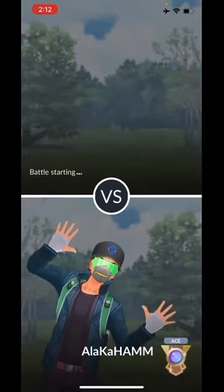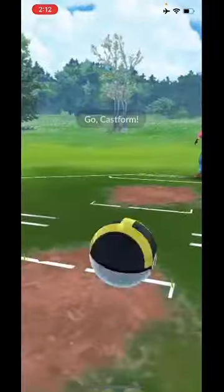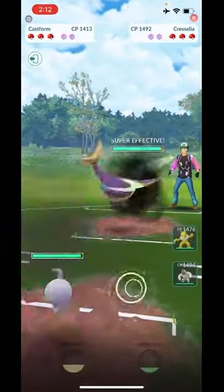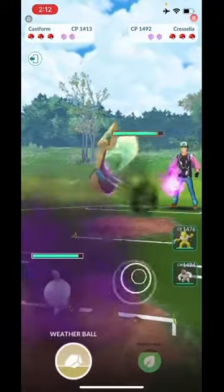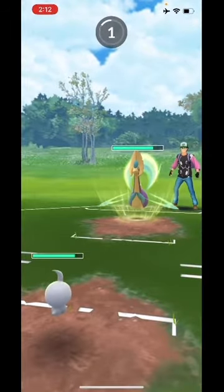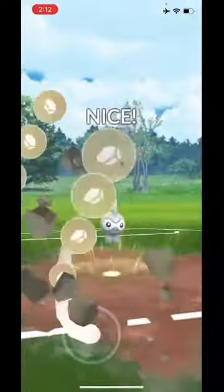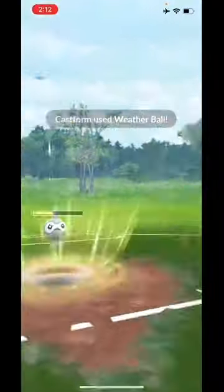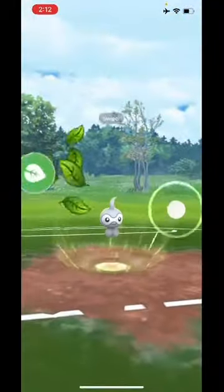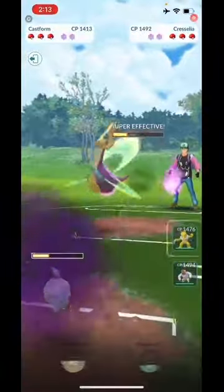That first battle gives you a taste of the power of Castform and the new Weatherball Rock. We took out that Talonflame very quickly, and that worked out really nicely. So here we have Hex running, and Hex is doing a fair amount of damage against this Cresselia — and it is a shiny Cresselia, which is pretty cool. Weatherball not doing that much, so I decided to keep going with Hex damage and instead try and go for Energy Ball to do a little bit more neutral damage.